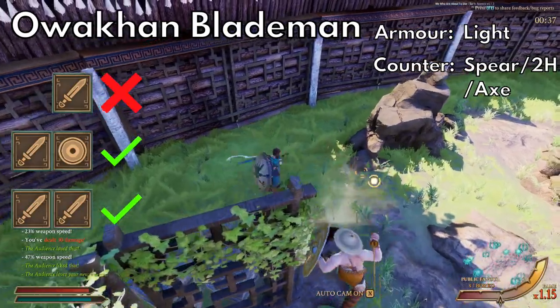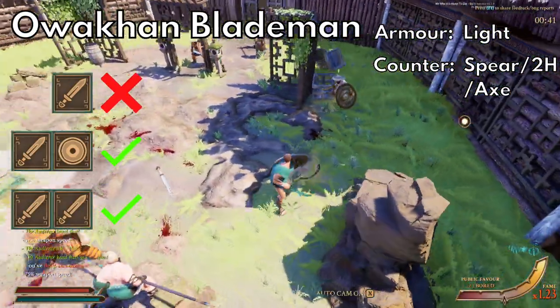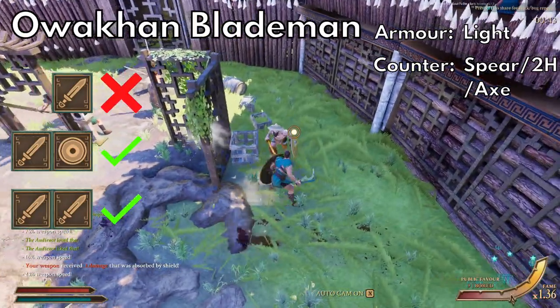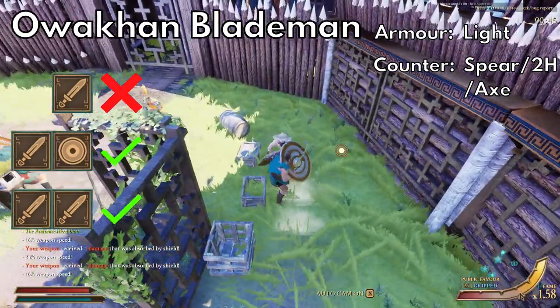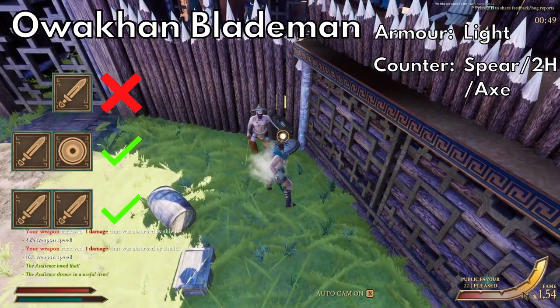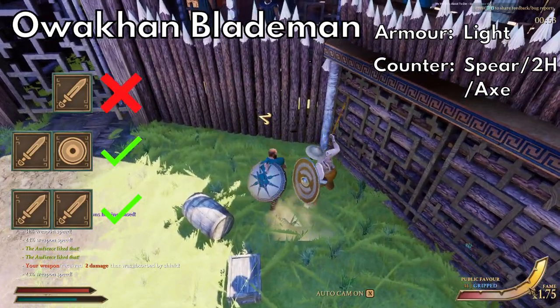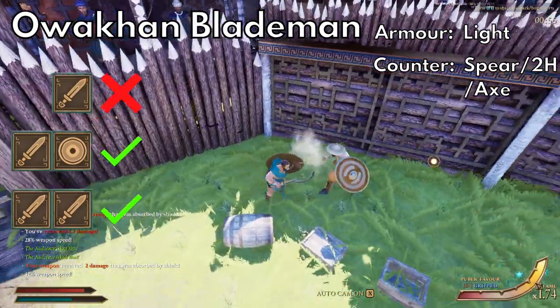Next are the owakans, starting with the blademen. These guys wear light armor and they'll often be using a shield with a sword — really most of the time — but they can also have a two-hander instead. Their shields are pretty big; they use the oval ones, so you're going to want something that can either go around or through them. Spears are always good, and if you don't have one then axes are good too.